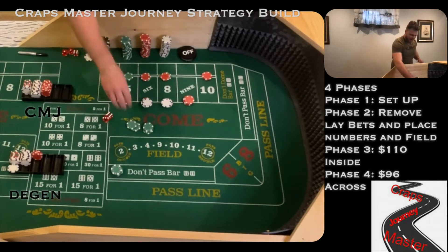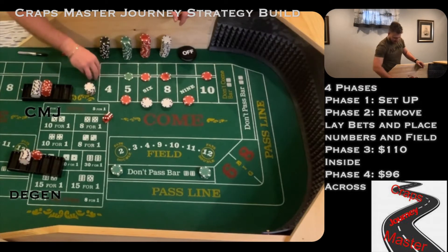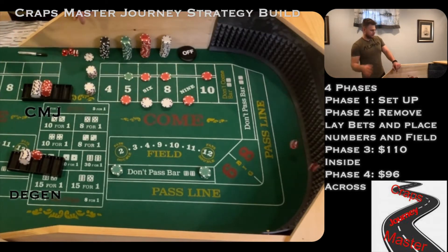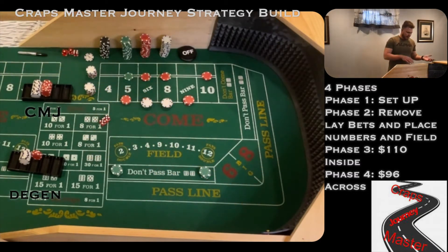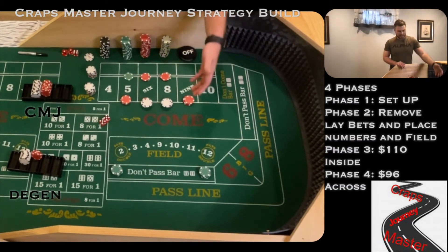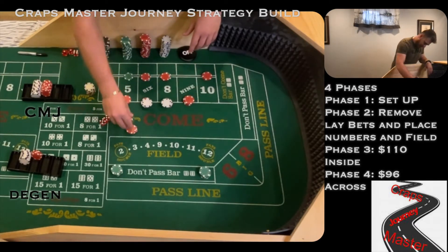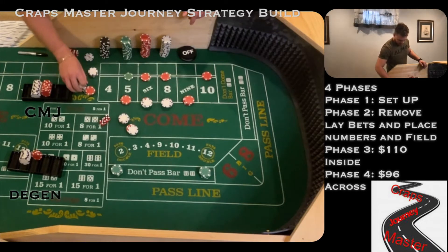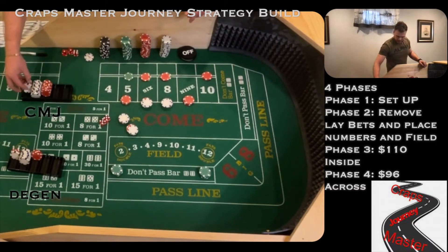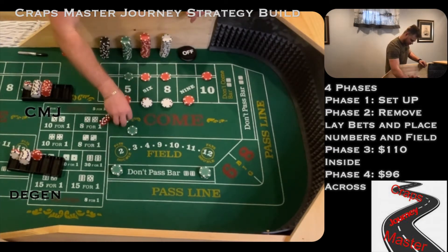Our lay bets are going back out and our place bets are off. Dice are out and we've got a hard 10. 10 is a good number to be on the don't pass against, kind of, but we are going to lose money in here. We're going to lose $60 plus the $2 — each of us is losing that. The racks are looking pretty bare right now. So 10 is the point.